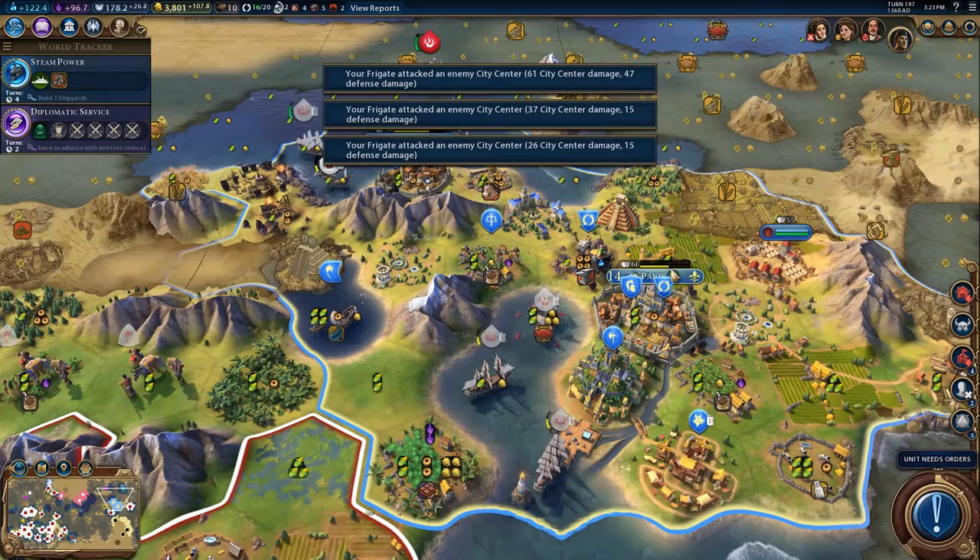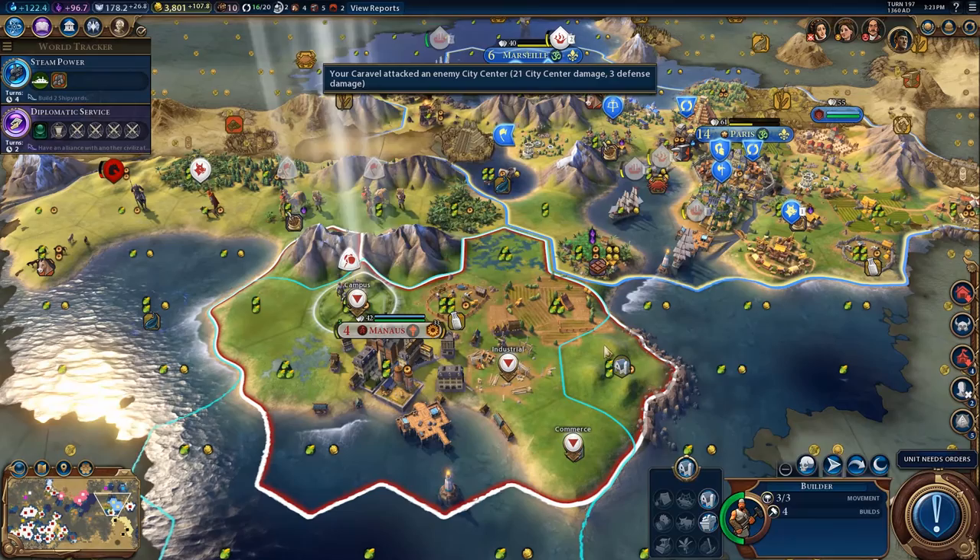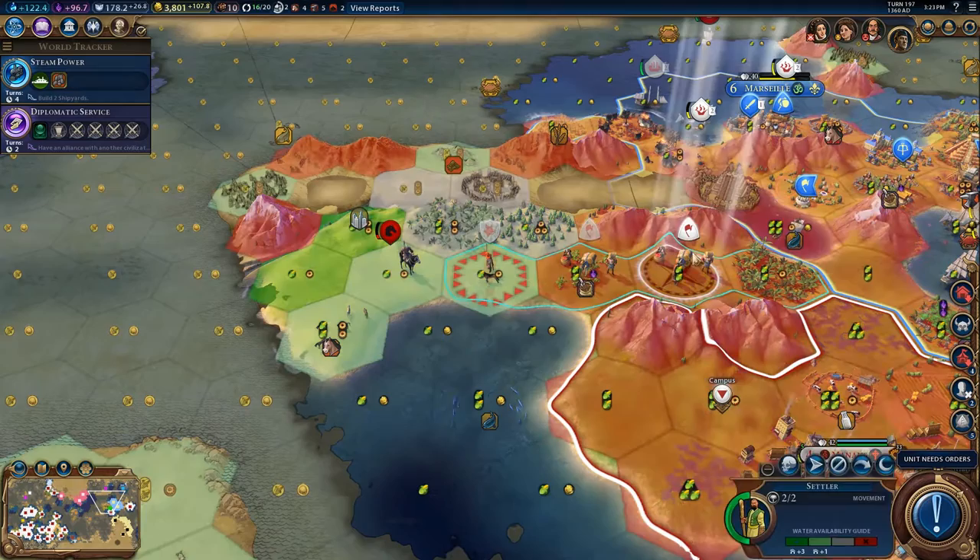Sorry Poland, your land is just too nice for me not to try and take. We're still shooting the crap out of Paris. I think I'll hit here because it'll speed things up just a smidge. I'm going to go over here and improve that mine because it will be very helpful. I think you're going to want to fortify as I try to escape with these units.